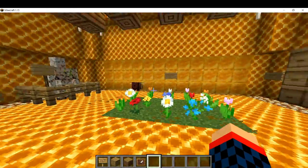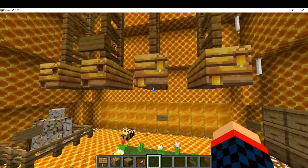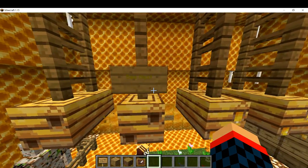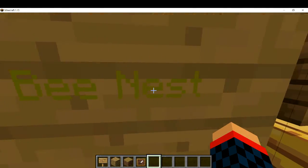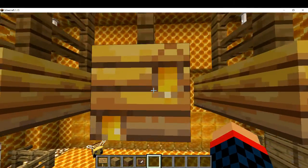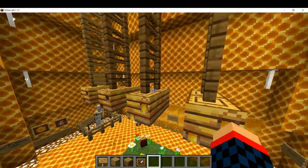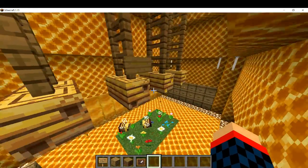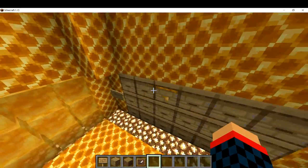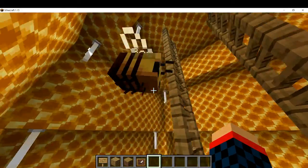Look how nice this is — the beehive. The first one I go over is the bee nest. These things are naturally spawning. I named all the bees — I named two of them specifically. They're probably in the beehives or in the bee nest.